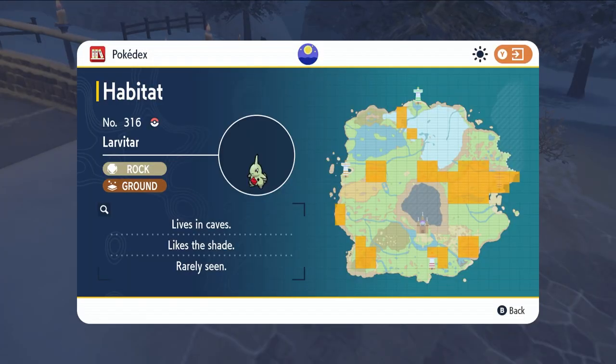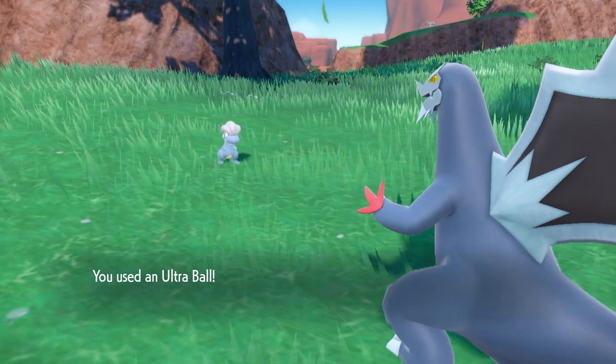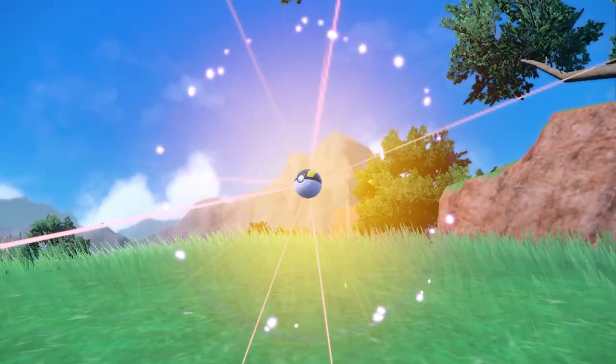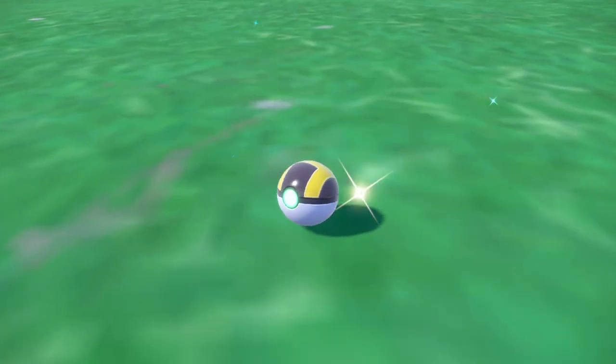Larvitar and Bagon also appear in a number of different areas around the Paldea region: the Alfornada Cavern, the Asado Desert, the Dalizapah Passage, East Province Area 3, and West Province Area 1.